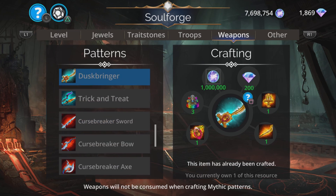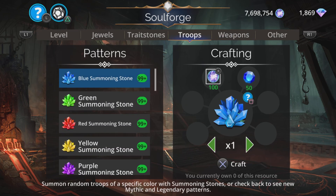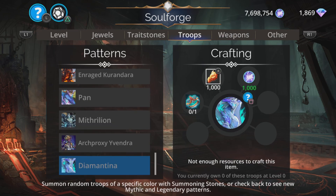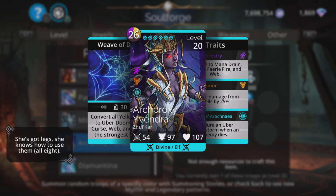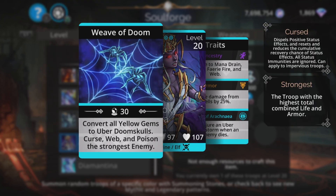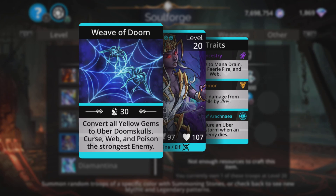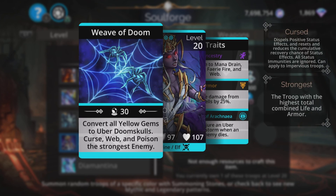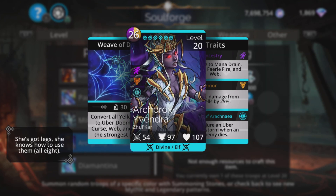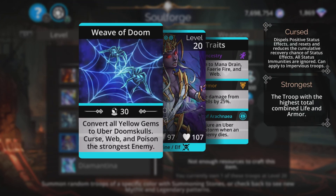All these other ones are covered in previous Soulforge videos, so no need to repeat. Let's take a look at the mythics. Arcproxy Evendra — very, very damaging, but only if you manage to get the convert-all-yellow-gems-to-uber-doom-skulls effect. Not only do uber doom skulls do a lot of damage, but they generate a lot of mana back because their explosion can cause a chain reaction, which can basically cause a board wipe. Really, really powerful and damaging — it can cause instant death to opponents.